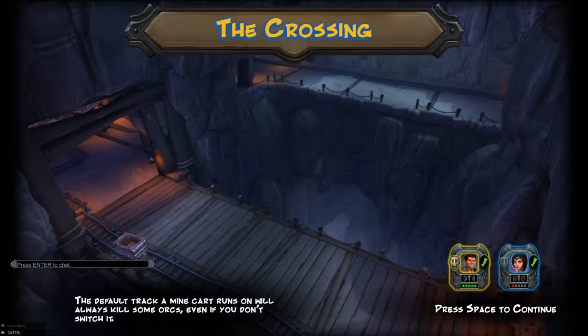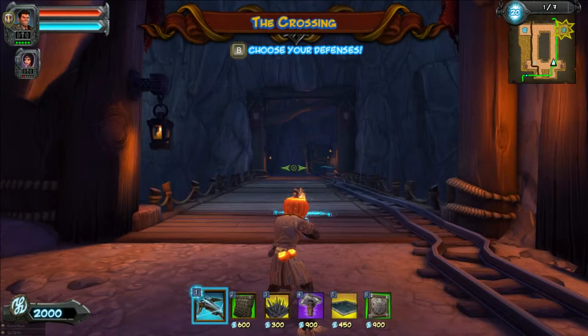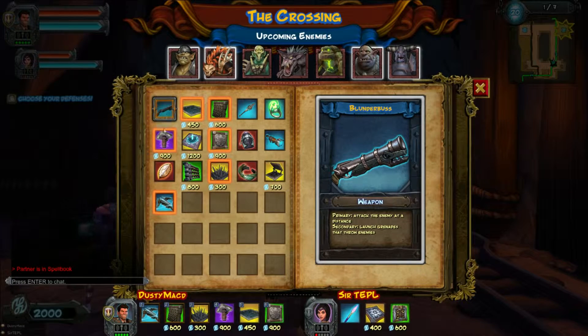The Crossing. On this map, you cross a bridge. I'm gonna choose the shotgun instead of the crossbow because it doesn't do enough damage yet. So is that the only traps you can use? At the moment, yeah, I guess I just have to level up or something.